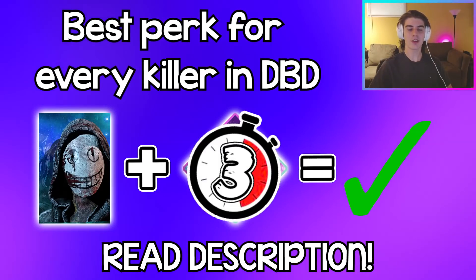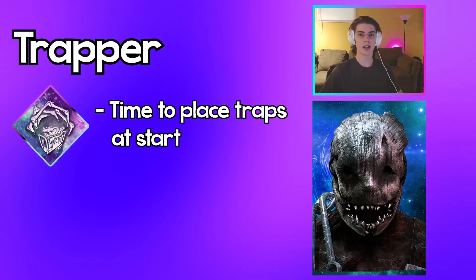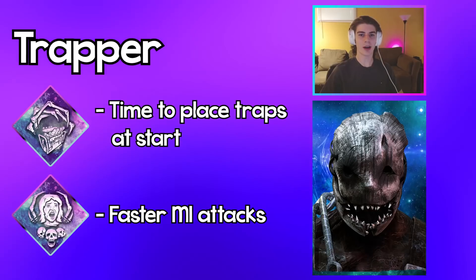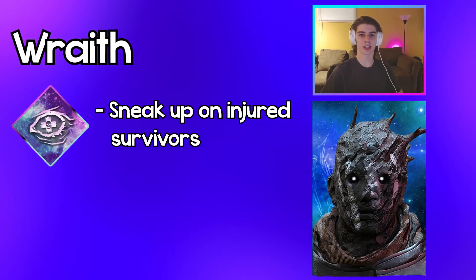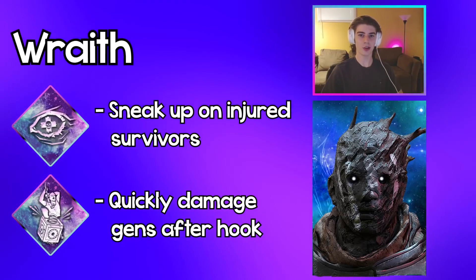Best perk for every killer in DBD explained in under three minutes. Trapper: use Corrupt Intervention so you have time at the start of the game to properly place your traps around the map, and use Save the Best for Last so you can have quicker M1 attacks. Wraith: use Nurse's Calling to sneak up on injured survivors really easily, and use Pop to quickly travel to generators and damage them while you're still cloaked.